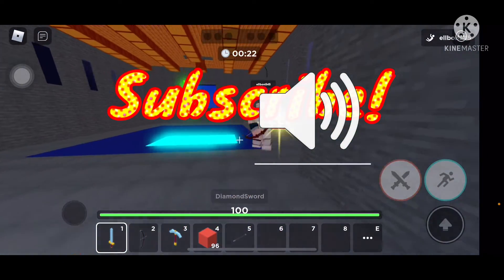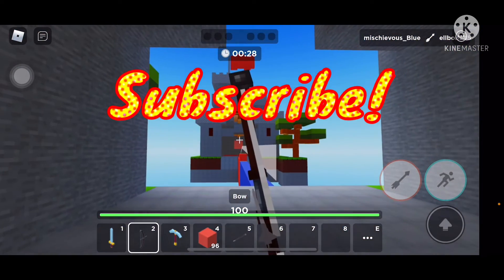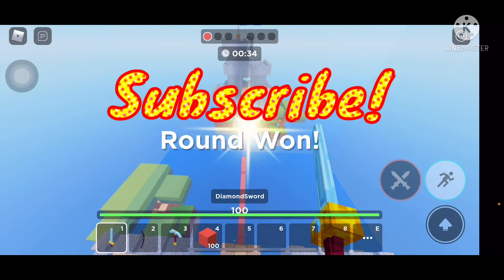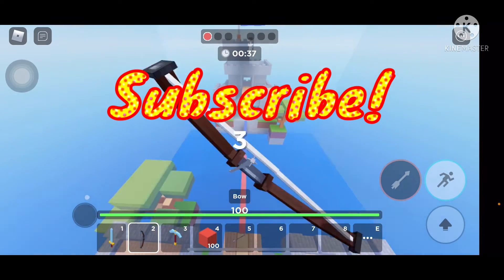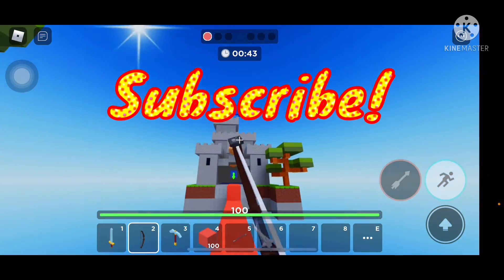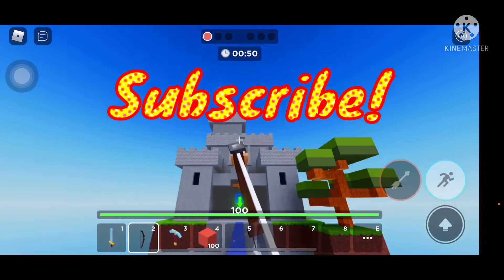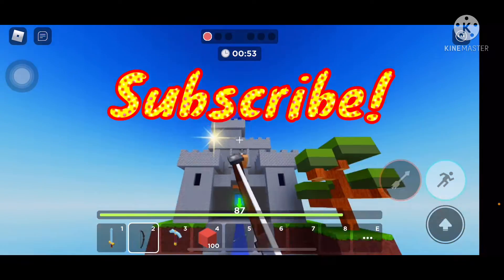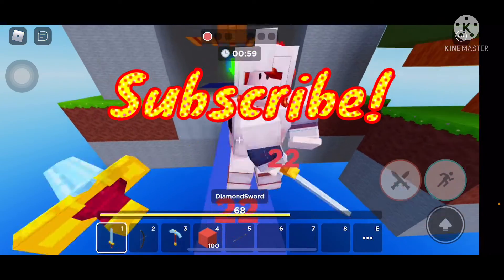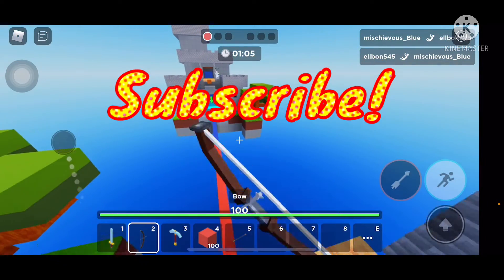You have to land the first hit, just like this. You have to land here in order to get the first point if you want to win the match. It's much easier to aim because you have a crosshair on your screen. Alright, that's the first element you have to master.